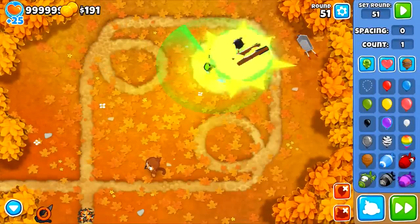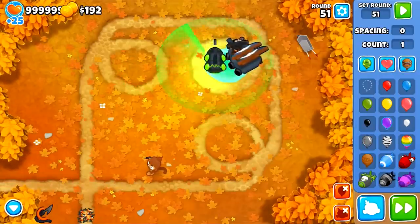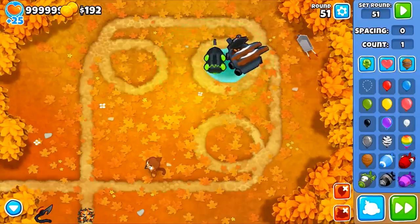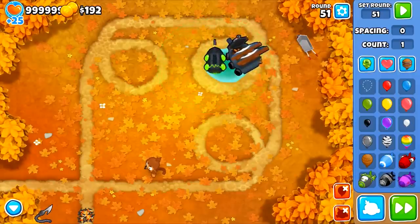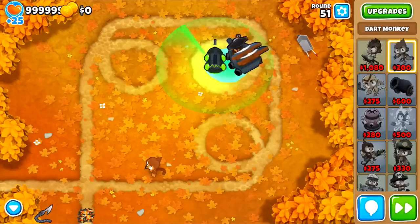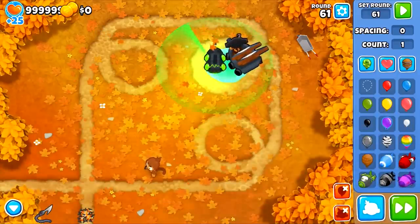Sending a MOAB and hooking it quickly shows 191. There's a minor rounding display issue — it actually gave 190.5 which rounded up. Just a small visual quirk worth noting. The next income cut is at round 61, so let's set to round 61 and send the MOAB again.